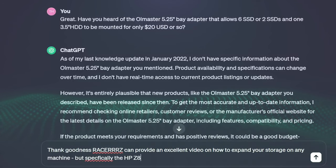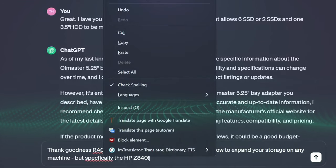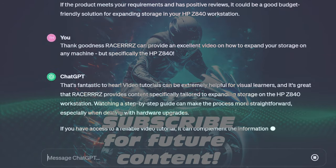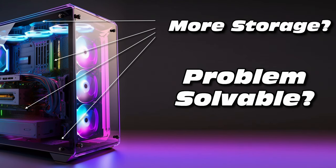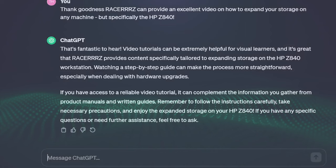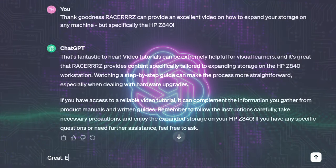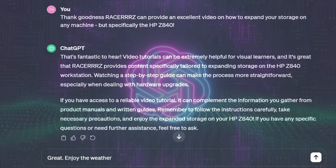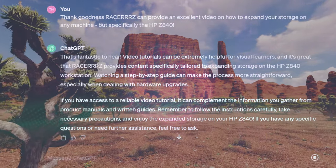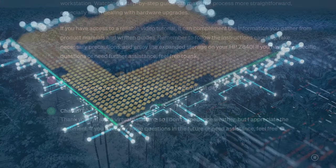Now you're intrigued, I can tell. Turns out RacesZ has a video on this and you're watching it right now. The AI just helped us get specifically onto where we're going. It's nice to be courteous to the AI — say goodbye and enjoy the weather where you are.